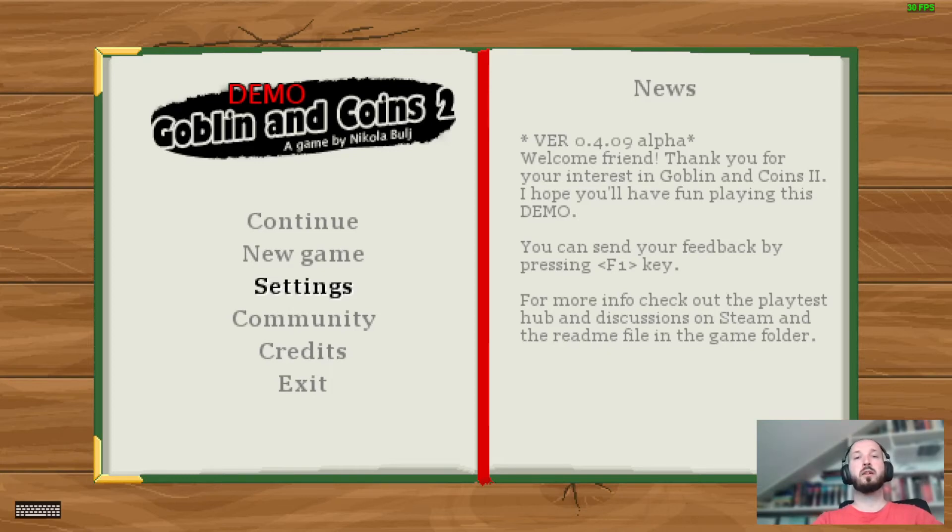Hello, my name is Nikola and I'm the author of Robin and Coins and I'm developing a sequel called Robin and Coins 2.